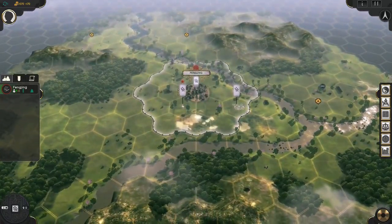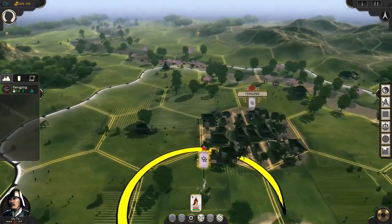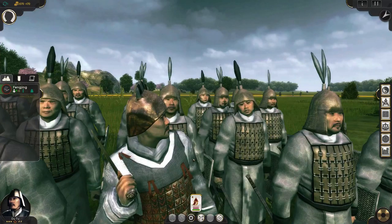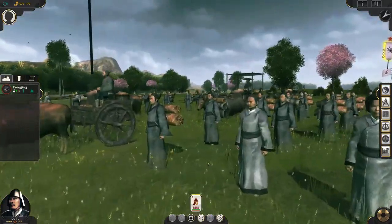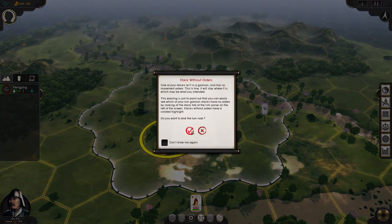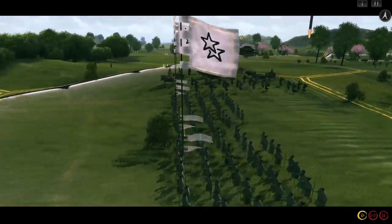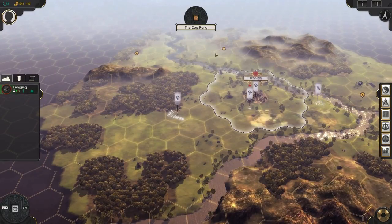We're going to go ahead and end the turn. Oh, we don't have orders for our general. By the way, this is very zoomed out, but as you can see if you zoom in, you can zoom all the way in on these people — they're actually pretty nicely detailed. The faces are quite nice. You can't expect too much detail from a game you can zoom out this far, but it looks really good. All the other factions are moving in real time as well.